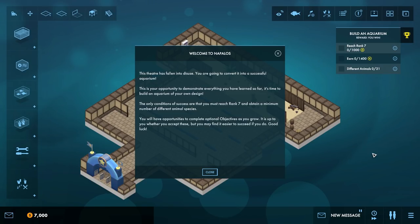This theatre has fallen into disuse. You are going to convert it into a successful aquarium. This is your opportunity to demonstrate everything you've learned so far, and it's time to build an aquarium of your own design. The only conditions of success are that you must reach rank 7 and obtain a minimum number of different animal species. You will have opportunities to complete optional objectives as you grow. It's up to you whether you accept these, but you may find it easier to succeed if you do. Good luck.